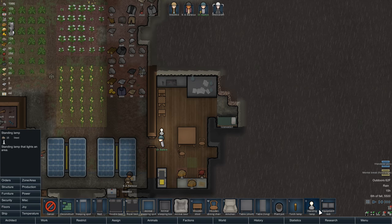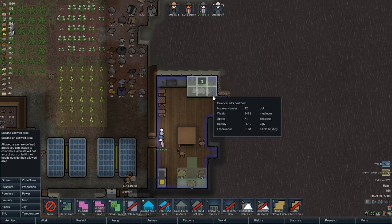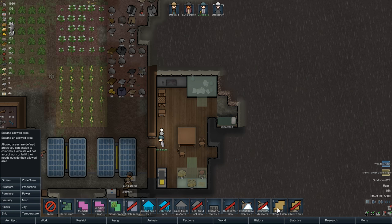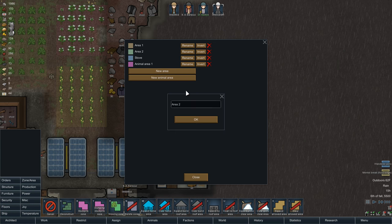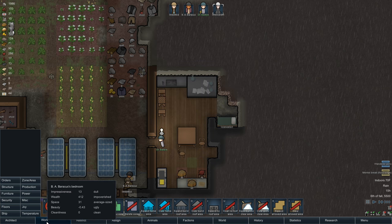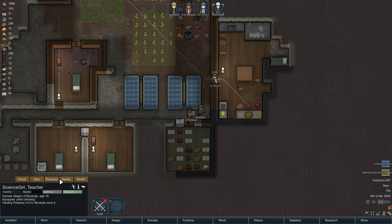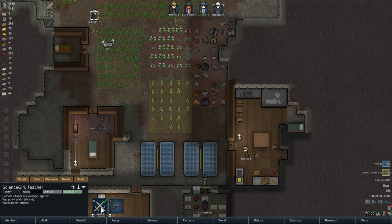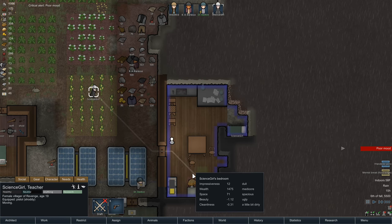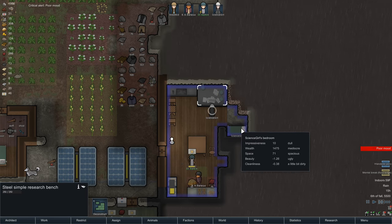I also do this with research. Set up another zone - let's call this the Research Zone. Then restrict Science Girl to that research area. She'll go there and all she'll do is research, she won't do anything else. Right now she's hauling potatoes - let's drop that task. She's moving to the research zone now and she'll just sit there and research all day long.